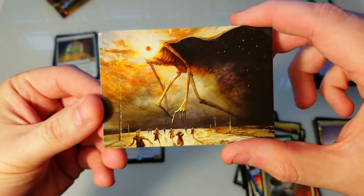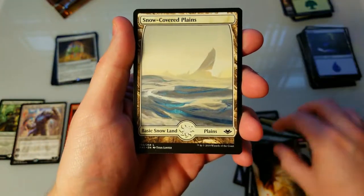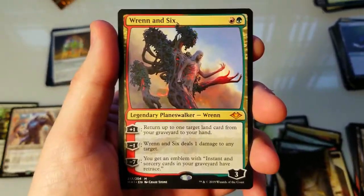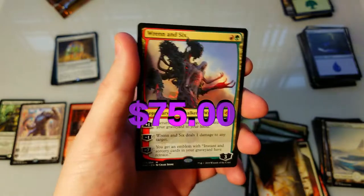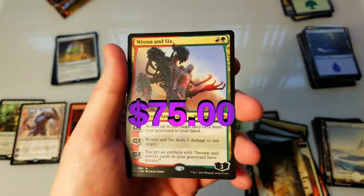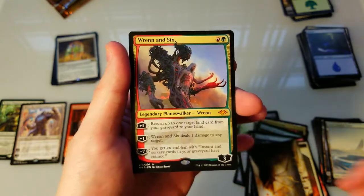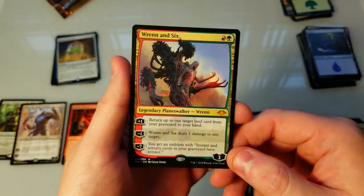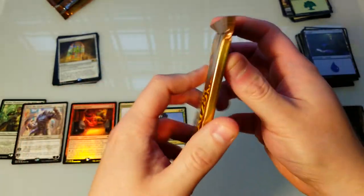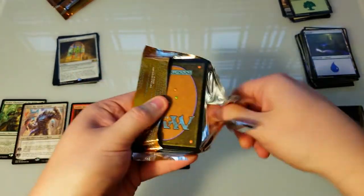Here's our token, here's the beautiful art card — some Seb McKinnon artwork, very nice. Snow-covered plains. Mythic — Renin Six, legendary! Excellent pull, I think he's going for around thirty dollars. I have to look it up. Alright, on to our last pack of Modern Horizons — so far so good.